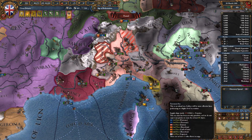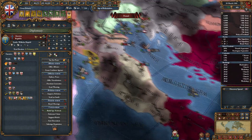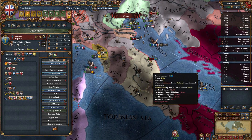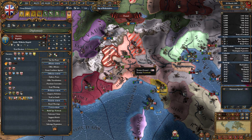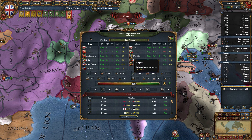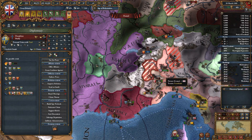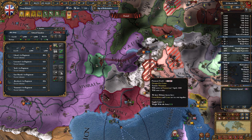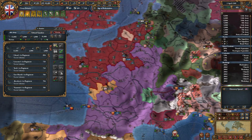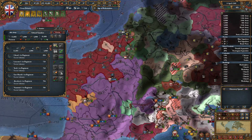Where else should we go? There is Genoa — who else is involved in the war? Ancona is in the war — we can siege them down and try to get them out. Let's see if anyone is smaller. Dauphine is right there and it's unguarded and unprotected. Let's go ahead and siege down Dauphine and see if we can get one of these junior partners out of the war.